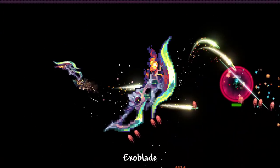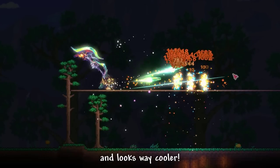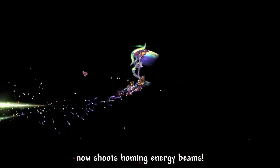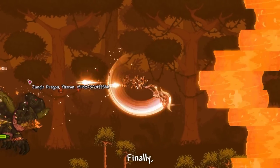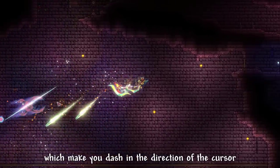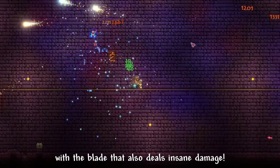Also, the update reworked Exo Blade. Now it has an amazing swing animation and looks way cooler. It also indirectly buffed it because the new Exo Blade now shoots homing energy beams — the old Exo Blade beams did not home into enemies. Finally, Exo Blade is now usable. And now it has a right-click which makes you dash in the direction of the cursor with the blade, dealing insane damage.